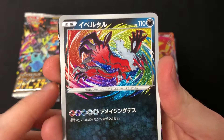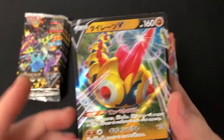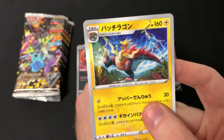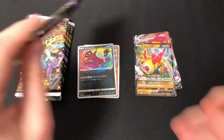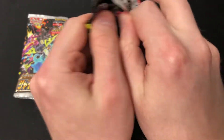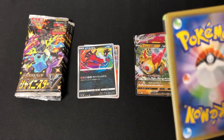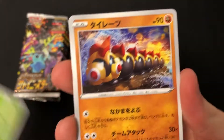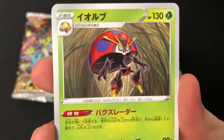We got another amazing rare - we have Yveltal. So that's a Reshiram and an Yveltal. And there's also Phalanx and some weird fossil abomination Pokemon. There are three amazing rares in the set, and we've already got two just now. The other one is Kyogre, which is actually the one I've pulled the most.